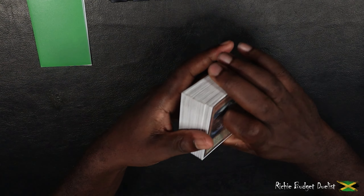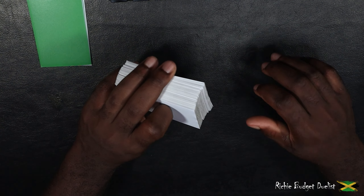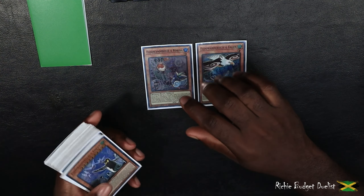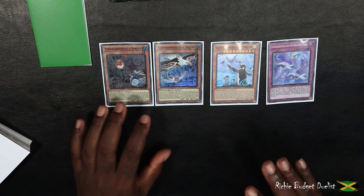The first thing I want to show you is the one-card combo or the main line for the Floowandereeze. This is pretty much the standard combo that you'll be doing every turn. Firstly, you're going to normal summon Robina. Robina is going to add Eaglin to hand. You're going to normal summon Eaglin. Eaglin is going to add Mpen to hand. You're going to normal summon Mpen. You're going to then get Dreaming Town and set it face down. That's the normal line for the strategy.